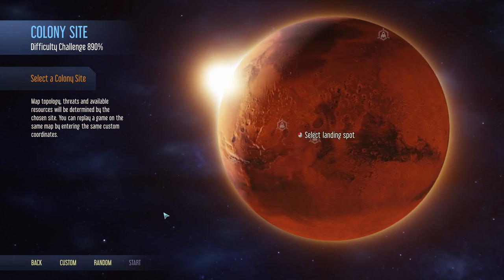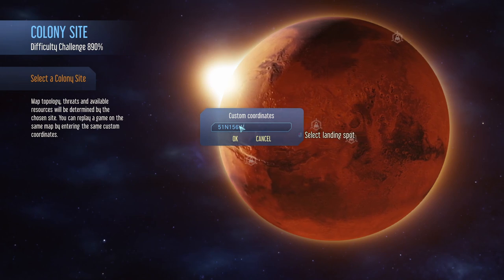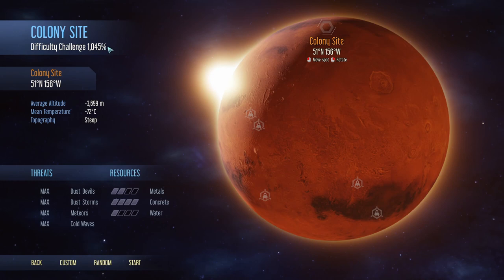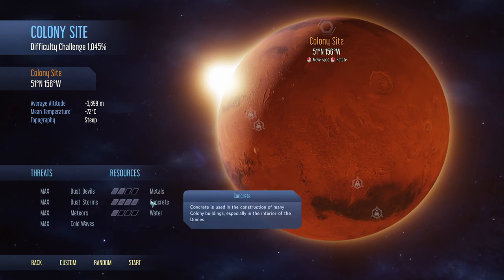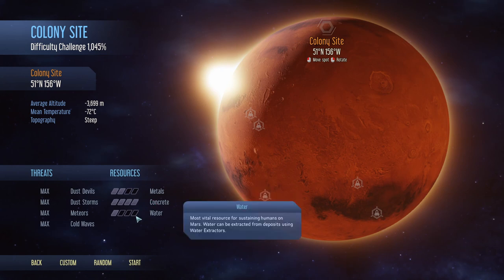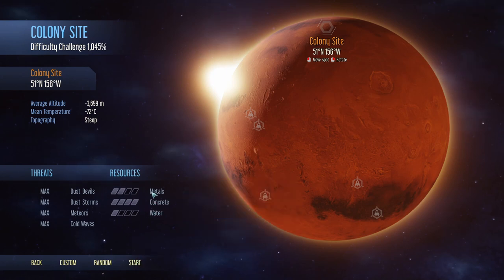So let's find a landing spot. I already know where I need to land to get 1000% difficulty - we need to go to 51 North and 156 West. It actually brings us to 1045% - not 1000, but that's fine. The reason I picked this location is it has a lot more concrete. Water we can always handle once we get the moisture vaporator research done, whereas concrete is quite heavy to ship from Earth to Mars and we need a lot of it for building.